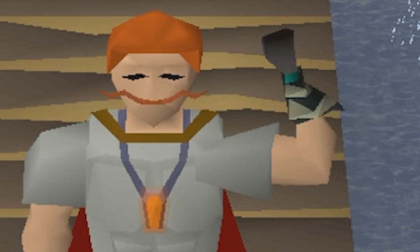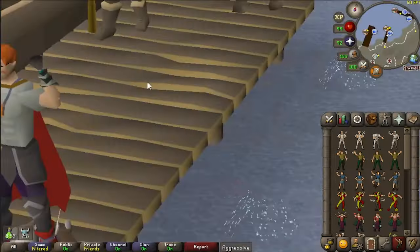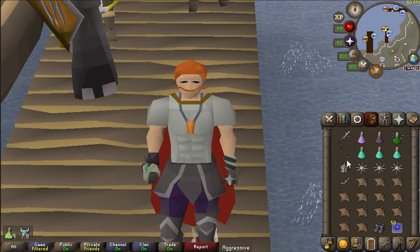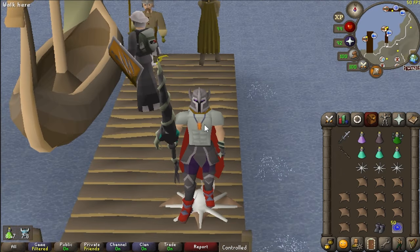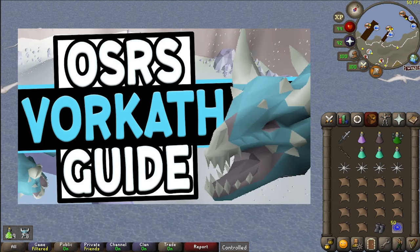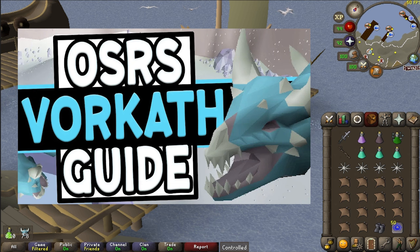Hello everyone, how are you guys doing? Hopefully you're having a wonderful day. Today we are here with a Wooks walking guide for Old School RuneScape, essentially with any weapon that you could want. We're going to be using melee to start, and we'll get into a crossbow method and a blowpipe method as well. With that said, let's go ahead and get on into it.